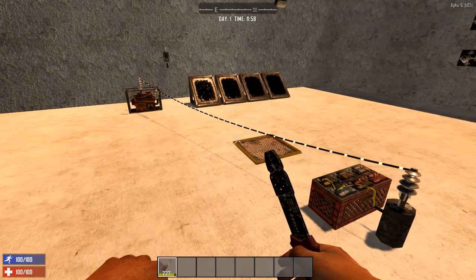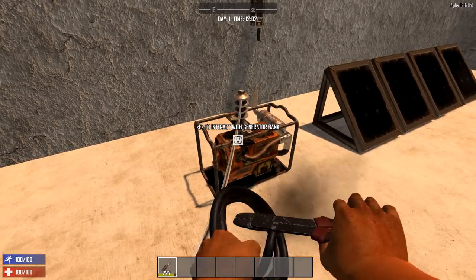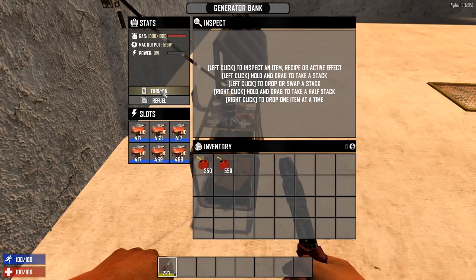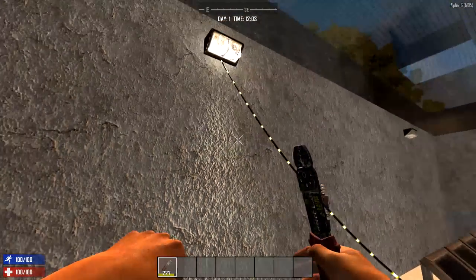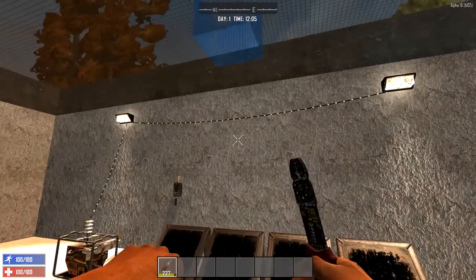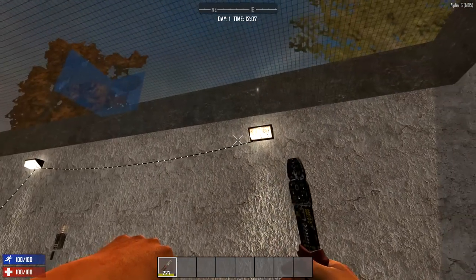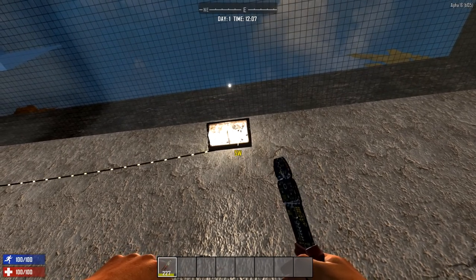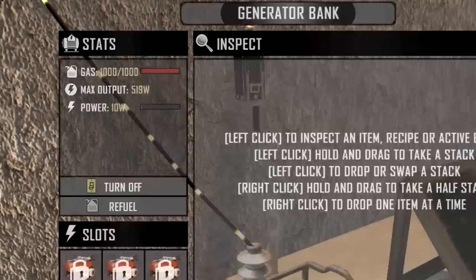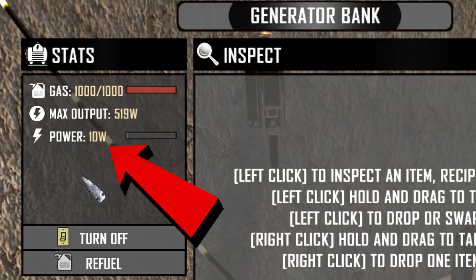While the wire tool is in hand, you will see electricity flow on all the wires. To power a simple light, for example, connect the bank directly to the light source and turn on the bank — the light will turn on and start consuming power. You can also connect to multiple light sources simultaneously if you have the necessary power output. Simply hold the wiring tool and look at a component to see how much power it uses, and look at the power indicator in the bank to see how much all connected components use in total.